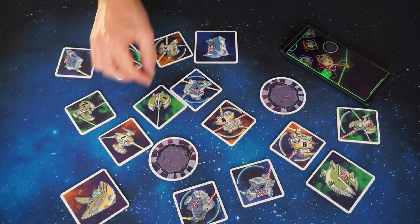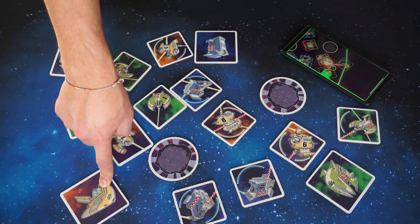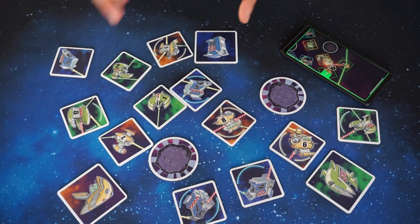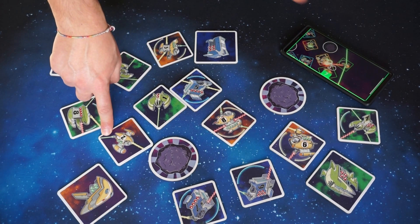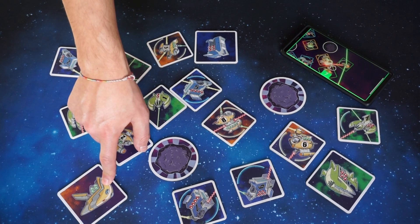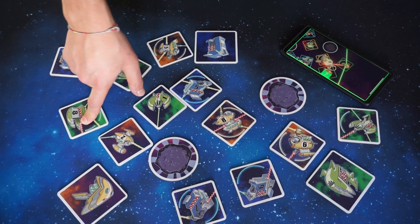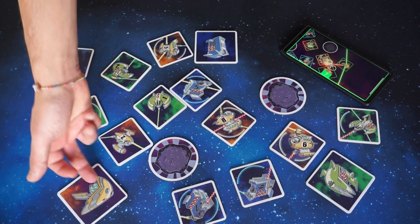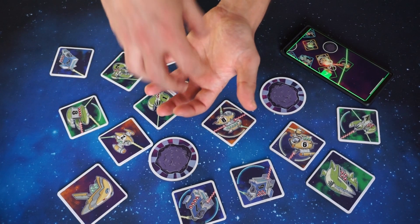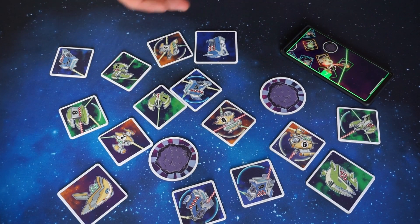The second way to score points is by destroying spaceships. For example, the blue player just hit the yellow base, and the green player also hit the yellow base with the red beam. There are three types of laser beams: green ones do one damage, yellow ones do two damage, and red ones do three damage. So the yellow base suffers two damage from the yellow beam and three from the red beam.